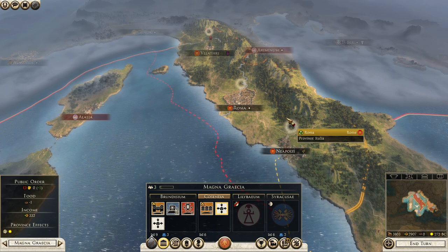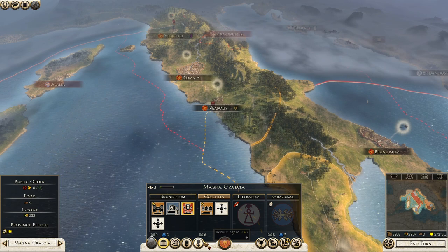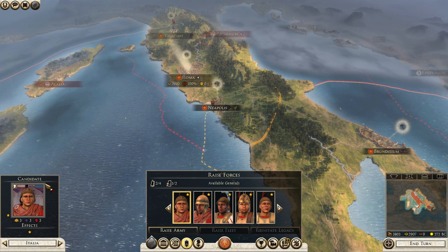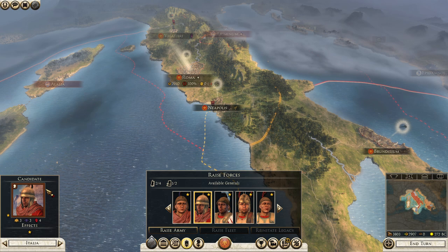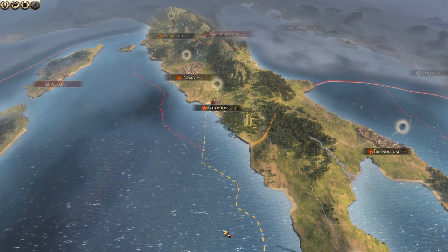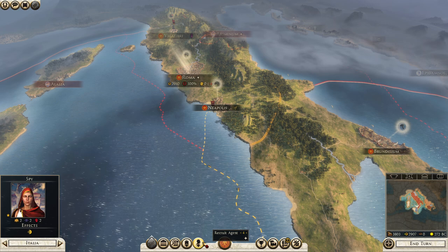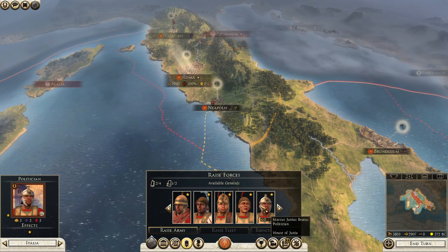I'm not sure yet what kind of generals I can make. You can see this one is from the other house — I think Papyria. Let me check my faction color. I am Julia — so we cannot make a general from our own faction at the moment. We have Junia, Cornelia, and Papyria. We have no Julia general available. So maybe we should make generals from the House of Junia and Papyria because they are okay with me.